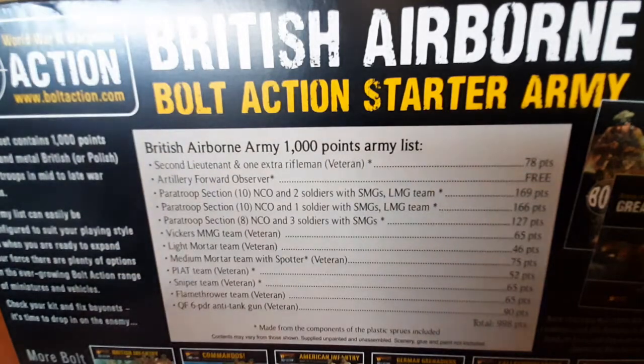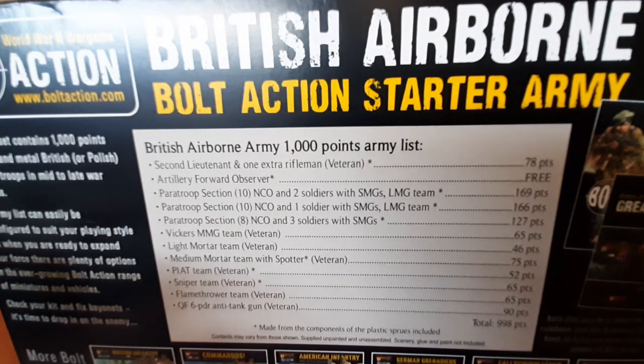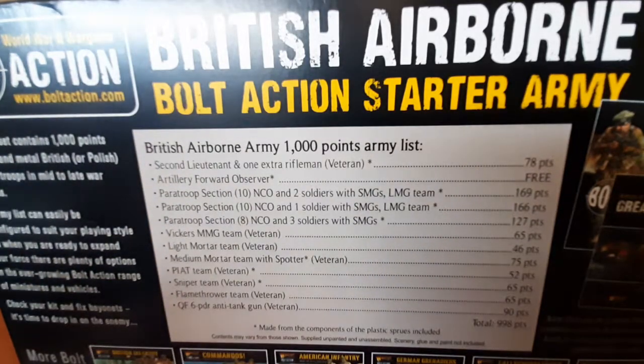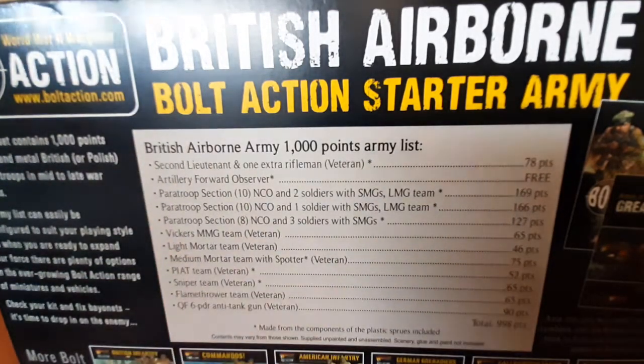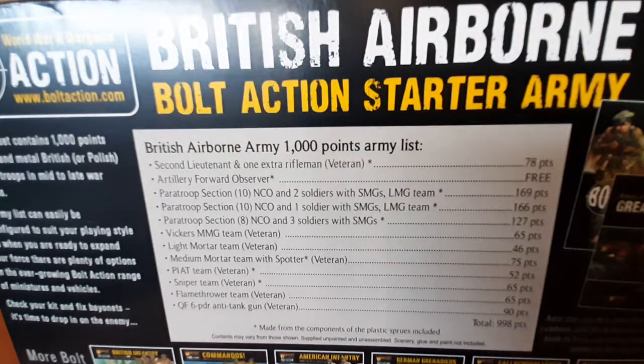In terms of the box, this is what you're getting and it is an absolute steal honestly. It's a fully equipped army force and it's basically a replica of how the paratroopers would have been kitted — their sections when they were dropping, especially in Market Garden. When they did the operations they had anti-tank, flamethrower, sniper, PIAT, and the paratrooper sections. Brilliant starter set.